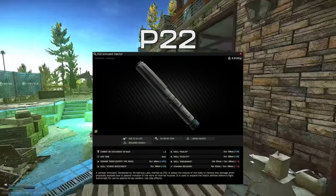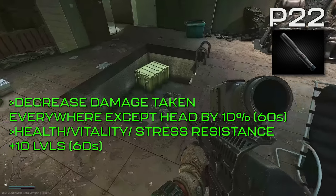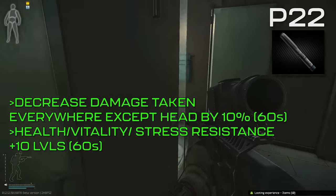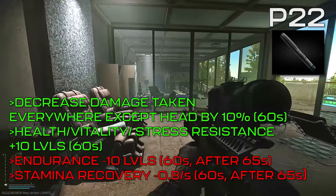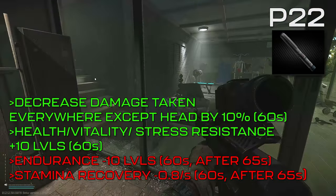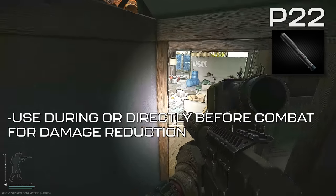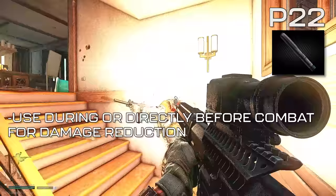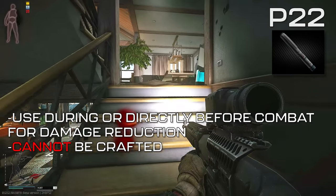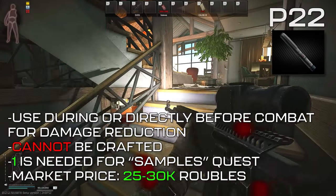The P22 can be thought of as a short-duration Meldonin. For 60 seconds, it'll decrease damage taken everywhere except the head by 10%, and increase the stress resistance, health, and vitality skills by 30 levels. After 65 seconds and for a 60-second duration, it'll decrease the endurance skill by 10 levels and decrease stamina recovery by 0.8 points per second. Due to its short duration, a P22 should only be used during or directly before combat to benefit from the damage reduction. It cannot be crafted but is needed for the Samples quest, and tends to sit around 25,000 to 30,000 rubles on the market.